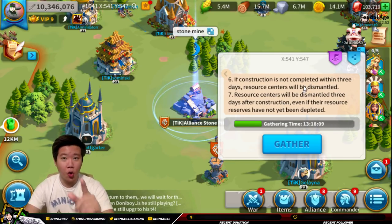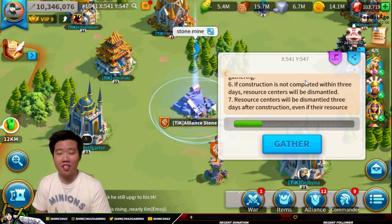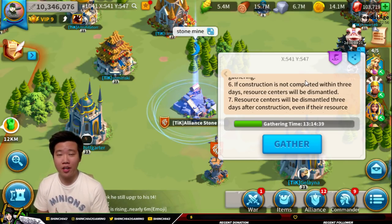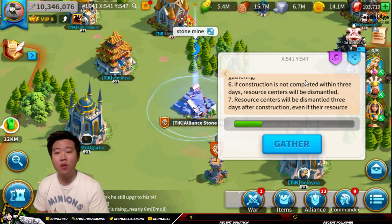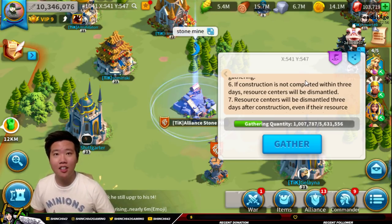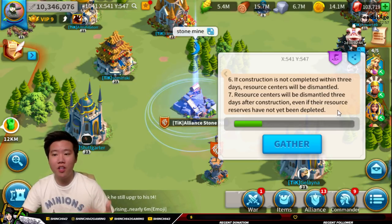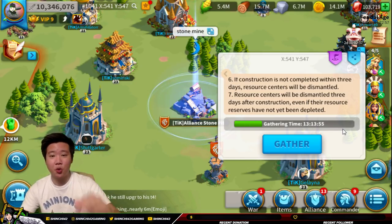The strategy is: send maybe a few units to earn alliance credits or individual credits, and make sure the building is completed within three days. If you can't finish the building of the alliance resource center, you may still get alliance credits — I haven't tried this but let me know in the comments. Also, resource center will be dismantled three days after construction is complete, even if the resource reserves have not yet been depleted. Complete and deplete within three days or it's gone.